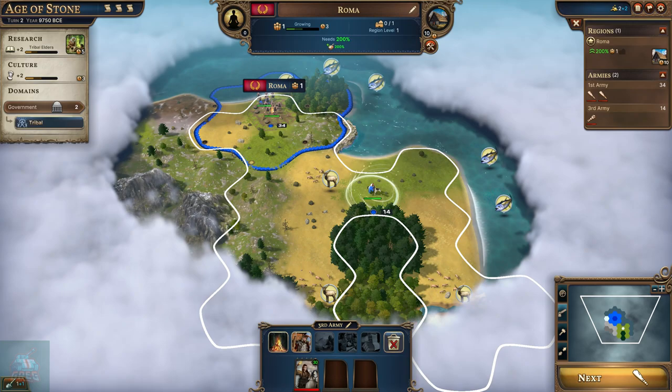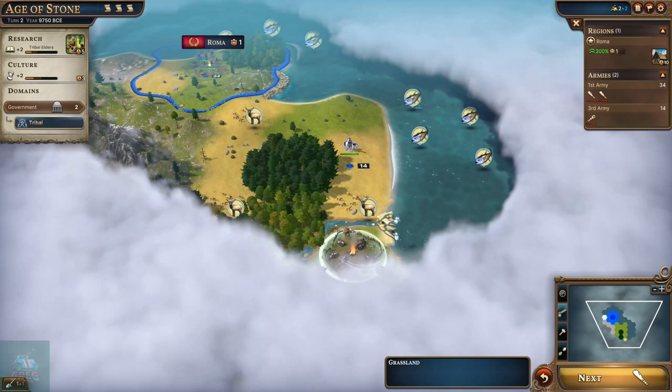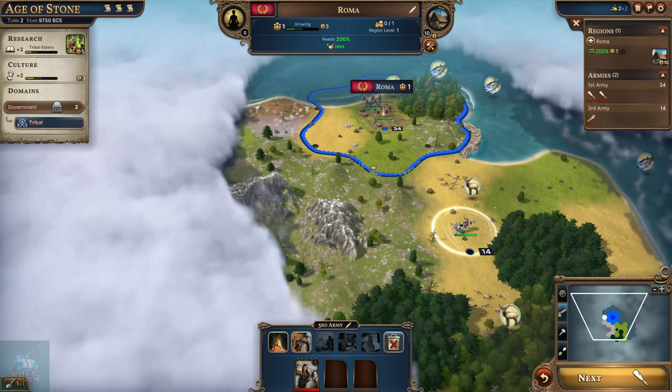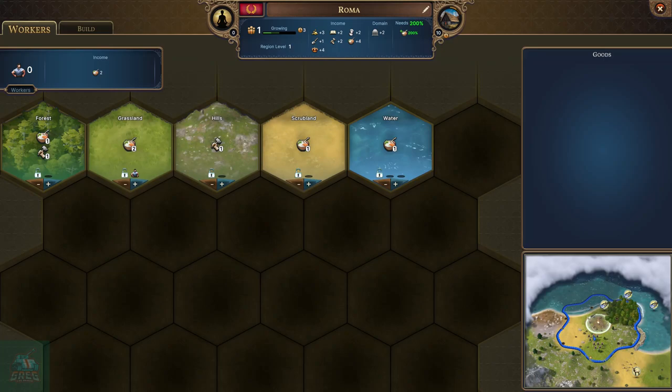We're just going to keep moving the scout along the coastline. We found our first barb camp. Barb camps are pretty powerful - you're going to need a sizable force to take them on, and crossing this river wouldn't be helpful either. Let's move the scout unit around. This terrain is going to slow us down a little bit.